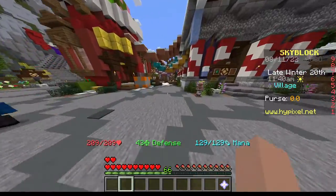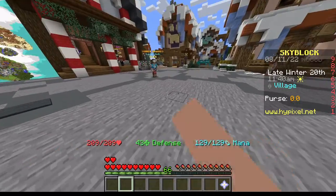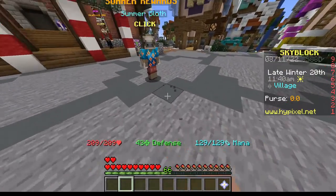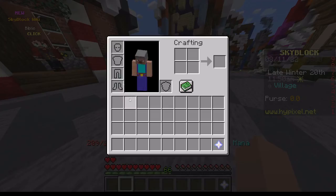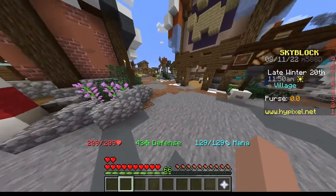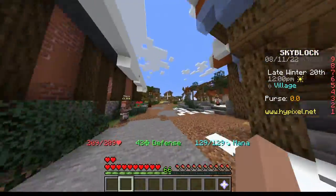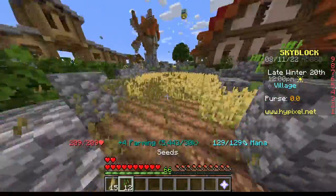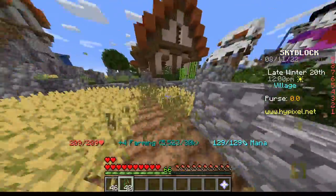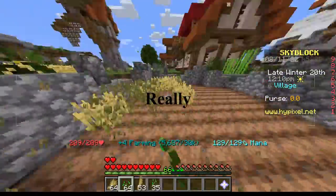So the first thing you want to do — you just spawned in, right? You have nothing in your inventory, no armor, nothing. Run over to these two houses, over to the farm area, and just start gathering wheat. It isn't really that hard, you just mine it.